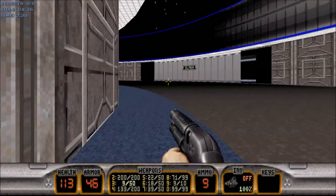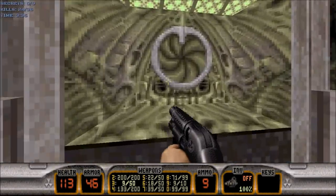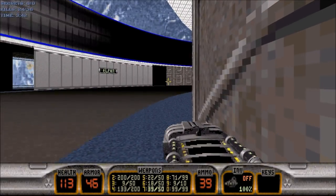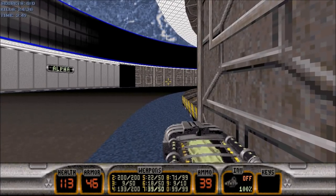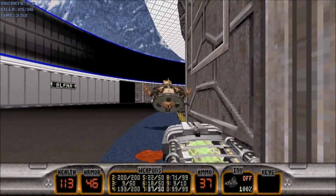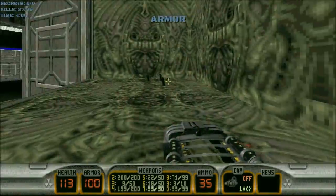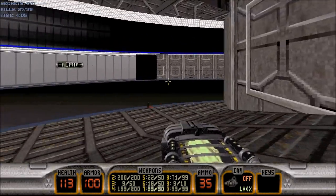I believe that's all the troopers dead, so we will go back inside Alpha and press the switch. Now this will cause three commanders to open up in the big Alpha door. Grab the armor, and we will press the switch inside the big Alpha door.